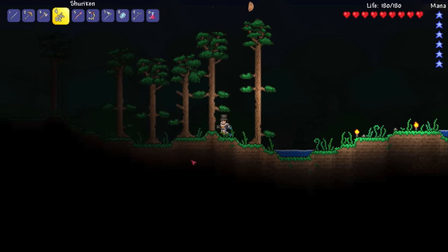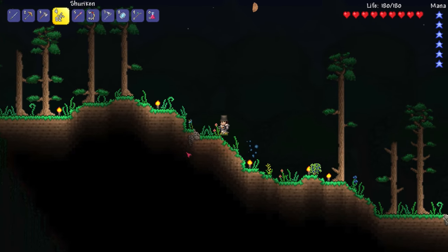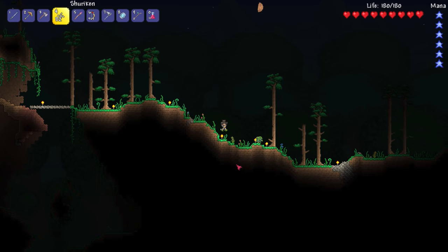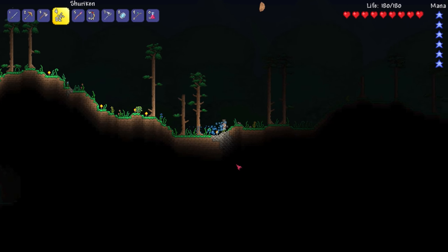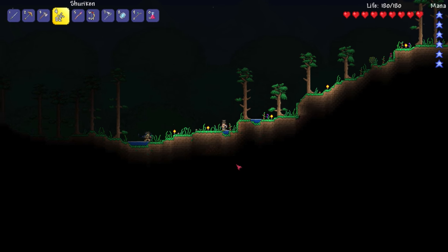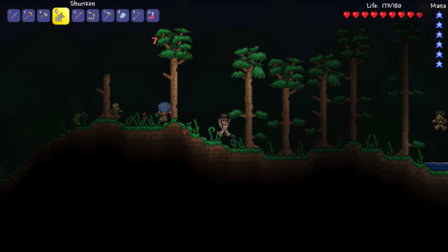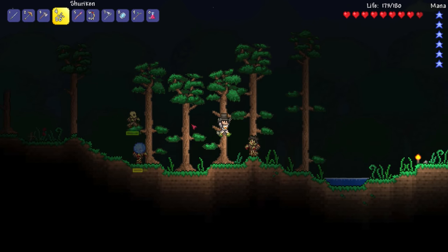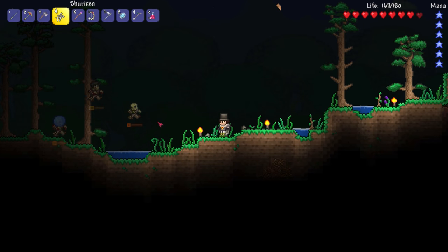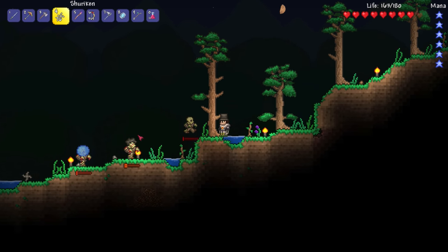It is nighttime right now, so we'll probably come across some zombies or something. We do have the mining helmet, so that'll light up the area around us. Oh whoa, there's a falling star — is it behind me or in front of me? There's a zombie right there, let's test the shurikens on him. Zombies this way! Hit them with the shurikens — whoa, it passes through them? It's doing multiple damage — like a triple collateral right there!